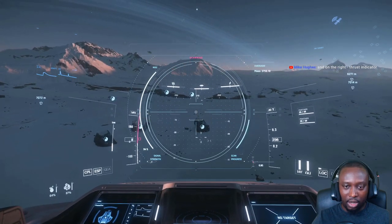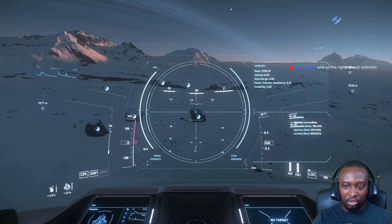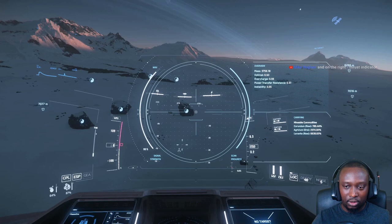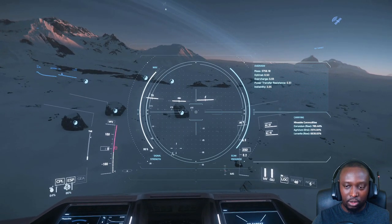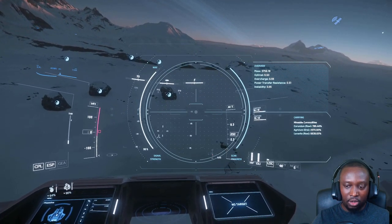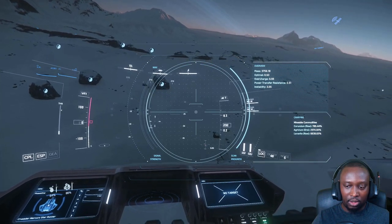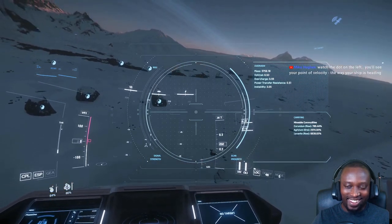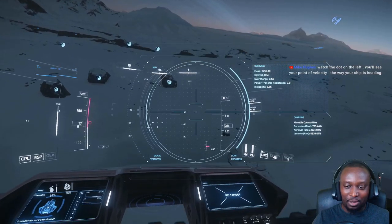Yeah I think you can use a scanner — oh look at this! I like the UI, so it's telling me the mass, the optimal charge window, I guess the overcharge power transfer instability. It says mineable commodities, it tells me the exact amounts. Oh my gosh, six thousand eight hundred and thirty-nine percent — that's crazy, that's obviously a placeholder.